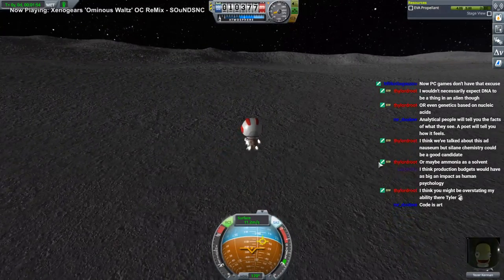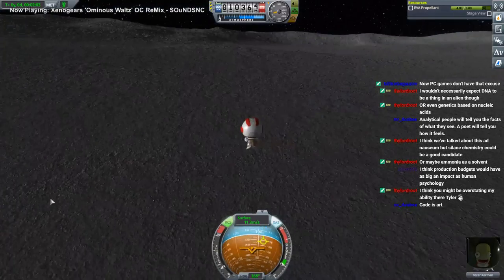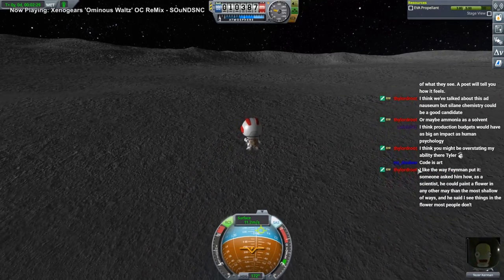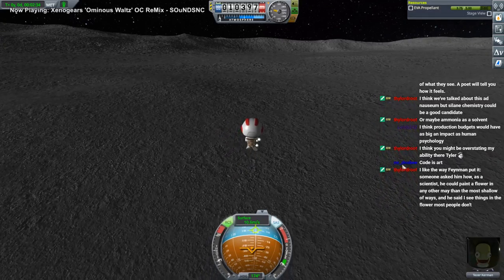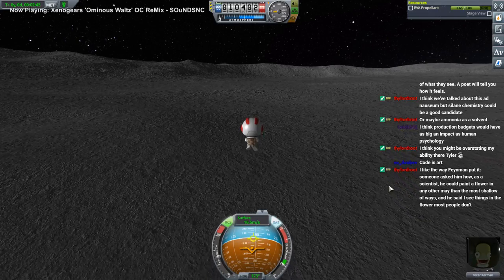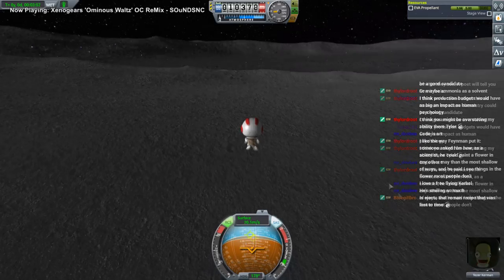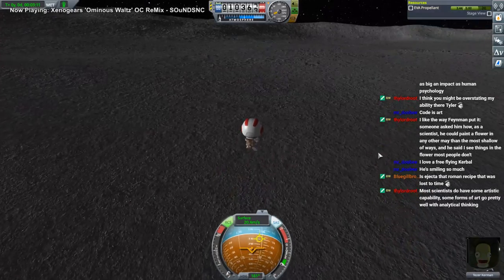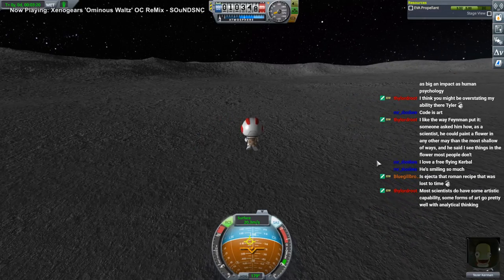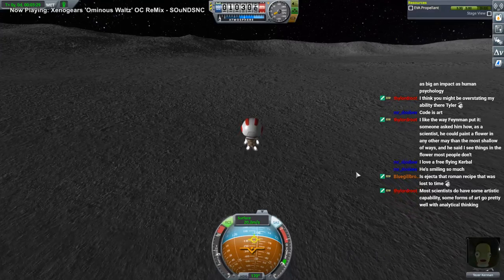Anybody see any ejecta around? I don't see anything standing out except my shadow. I saw a glint over there somewhere. Feynman definitely articulated things well — if you'd sent him to the moon I think he would have given quite a few artistic observations. Ejecta — from Vesuvius? Vesuvius ejecta, right — great barbecue recipe!